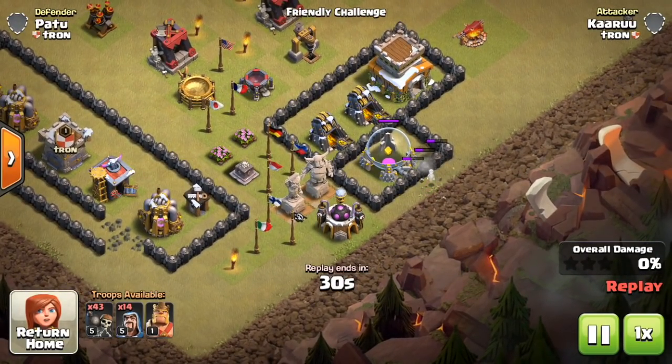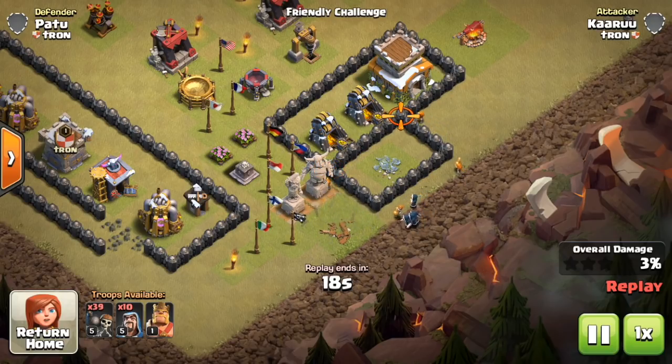So the first wallbreaker targets that elixir storage still inside the compartment — obviously the closest compartment there. But as soon as we take that out with wizards, we drop these wallbreakers and they're not gonna target that empty compartment — same principle as the dead space we saw before. They're going for the buildings, and right there they open it up. That's an important technique: take stuff out ahead of time so your wallbreakers can go deeper into the base and save you from using jump spells.